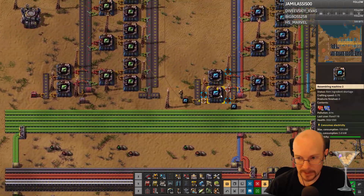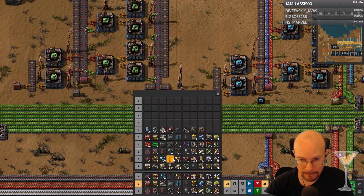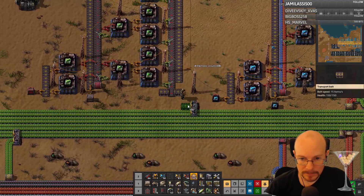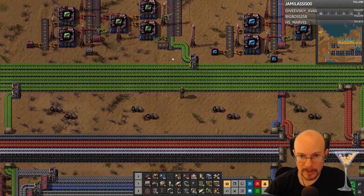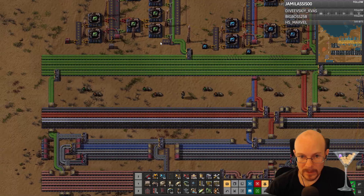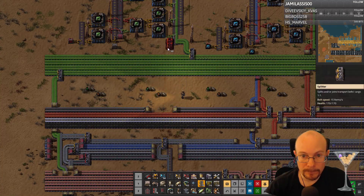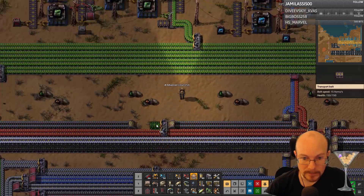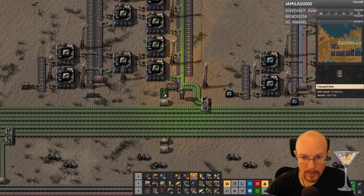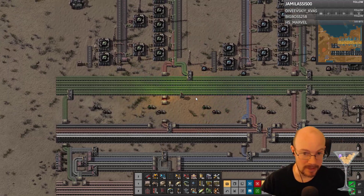Okay, what do I need to do here? I need to get reds and greens going here. Where are my splitters? And these are going to be reds — there will be one space. Did I turn off aggression or base spawning? I think it was base spawning, not aggression.